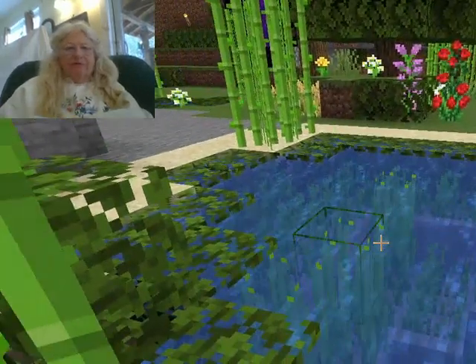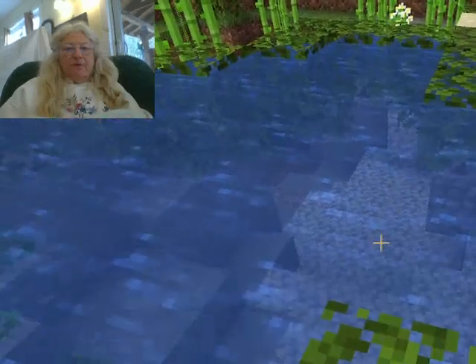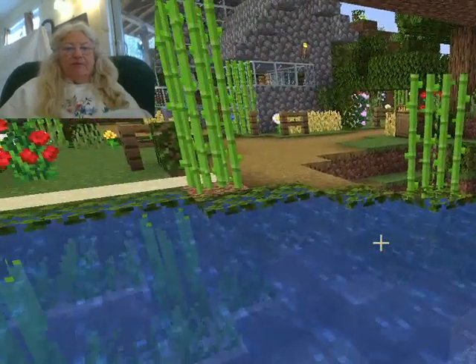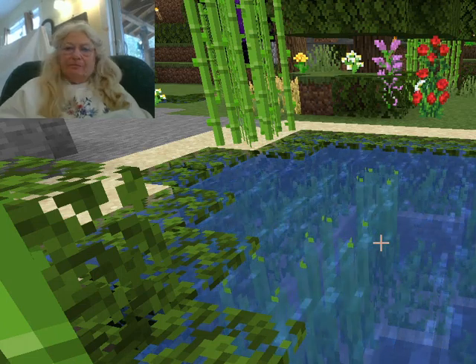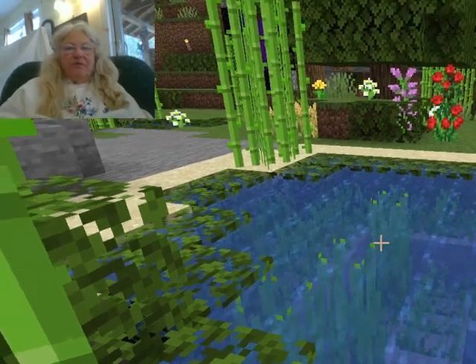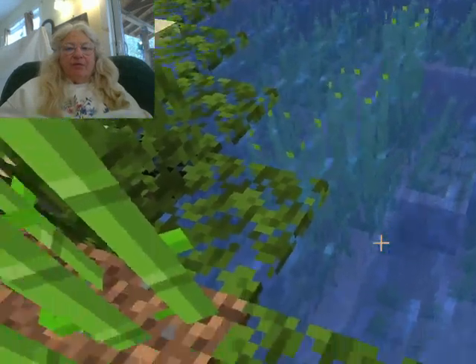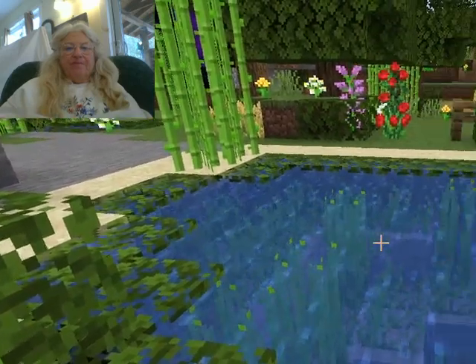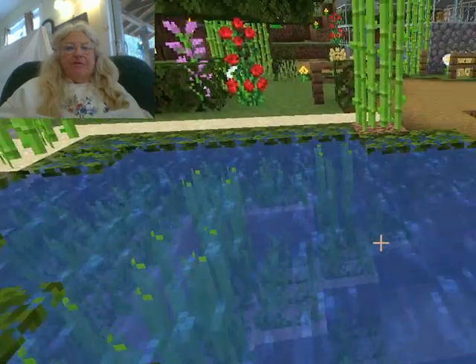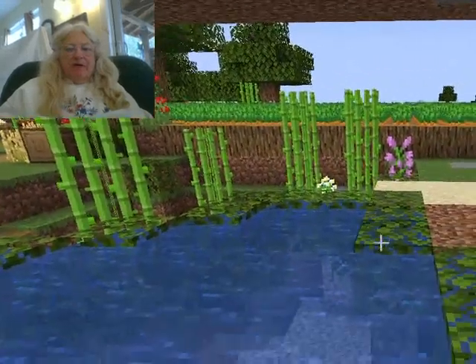See those tall things flowing in the water? If you hit the water with bone meal you get plants growing, like those. Sometimes these double ones just show up, sometimes it's just the smaller ones. Maybe if you hit it twice. Those carrots up there are for creating bone meal.